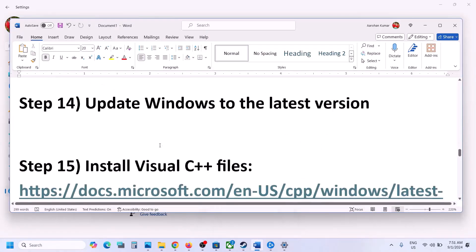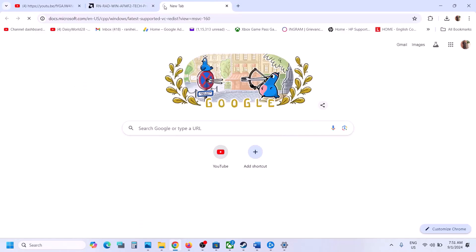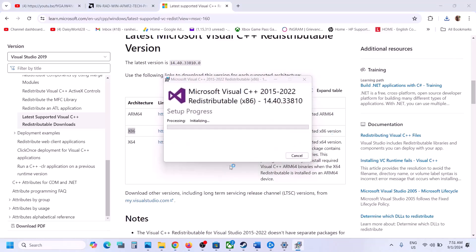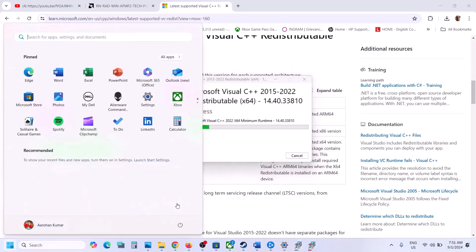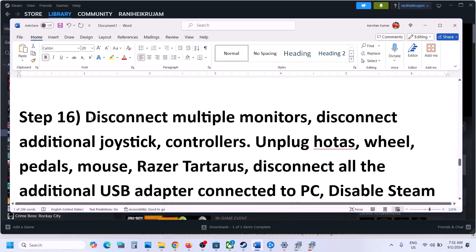The next step is to install the Visual C++ files. Copy the link provided in the video description, open it in a browser, scroll down, and download both the x64 and x86 files. Run each exe file — if you see a Repair option click Repair, if you see Install click Install. Once both are installed, a restart option will appear. Restart your computer — this restart is a must. After the system restart, launch the game.